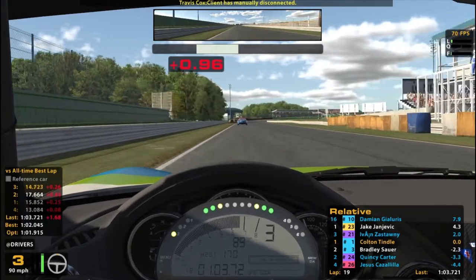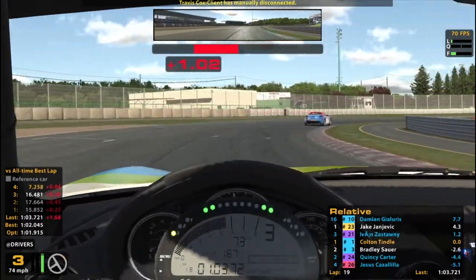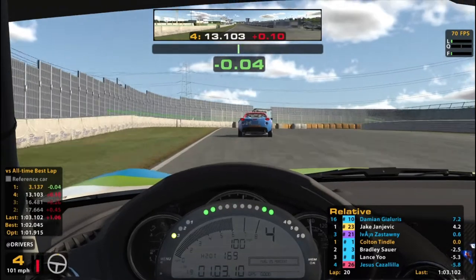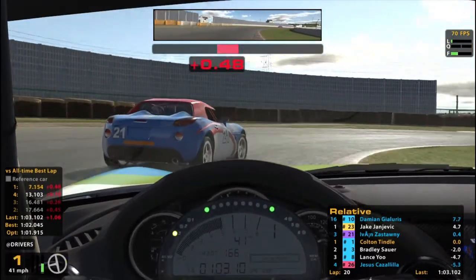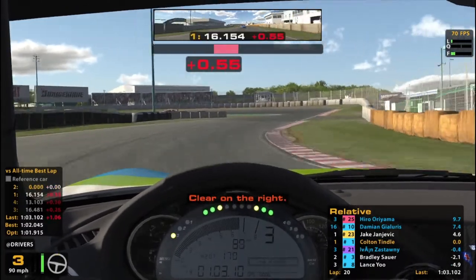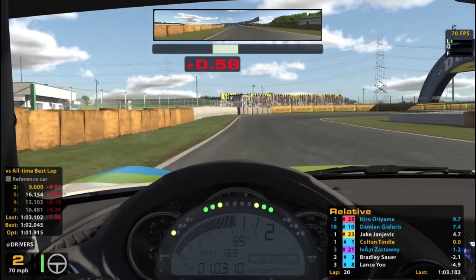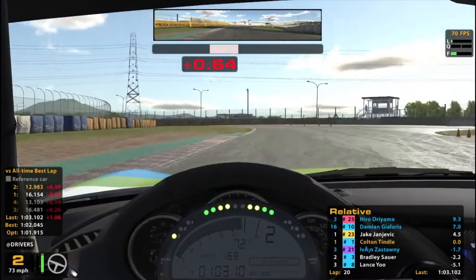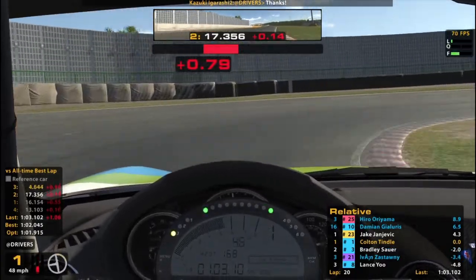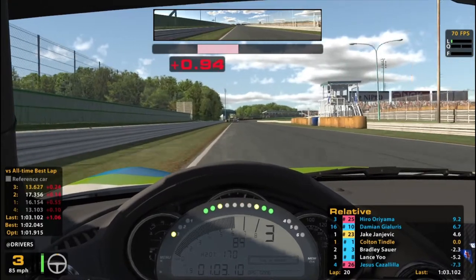Passing these lap cars kind of messes with your rhythm a bit, because you've got to take a different line than normal — that's not what you want on these road courses. You want to get in a rhythm, especially the longer ones. I'm going to catch this Solstice at a bad time — looks like going into turn one, they're going to be on the racing line very slowly. Navigating lap traffic is something I still need work on — that's probably why the guys behind are having a better time of it, knowing how to do it better and losing less time.